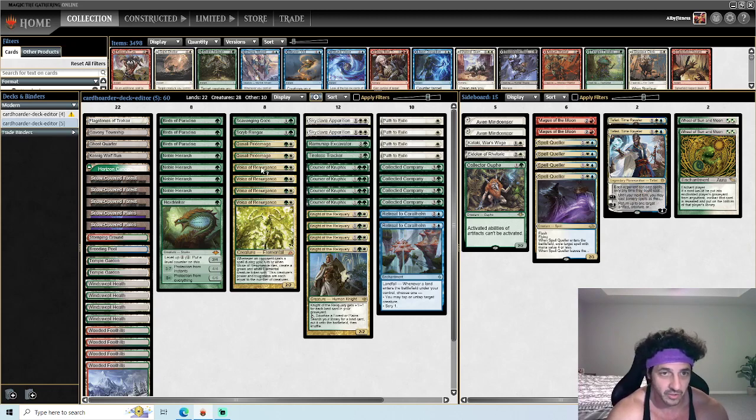Voice of Resurgence is what glues the deck together. A lot of times when opponents kill your mana accelerators and you don't have another one to play, you really want to cast Voice of Resurgence. It limits your opponent from playing on your turn because doing so generates a token. It also creates a great blocker. Importantly, since we're playing a lot of one-ofs, these tokens tend to get big extremely fast, so it's a great card for this deck.